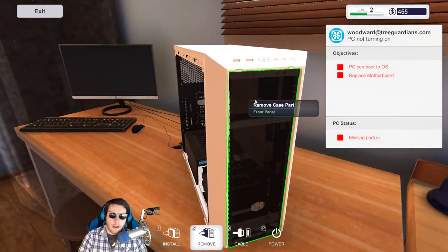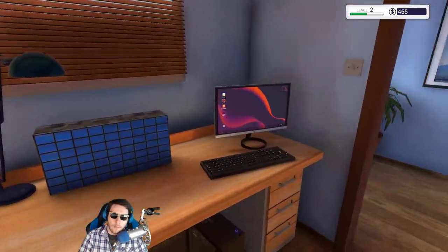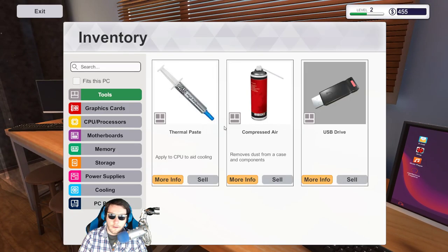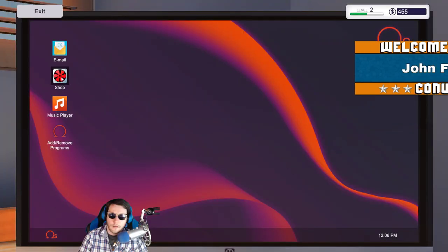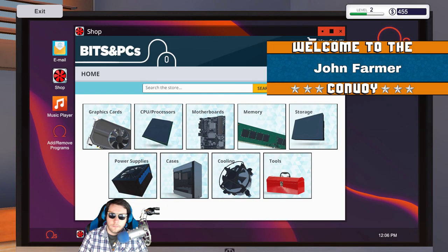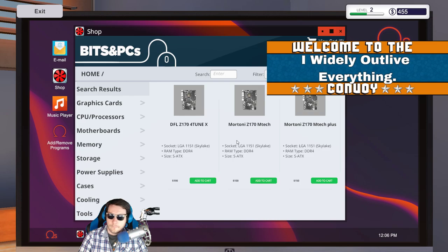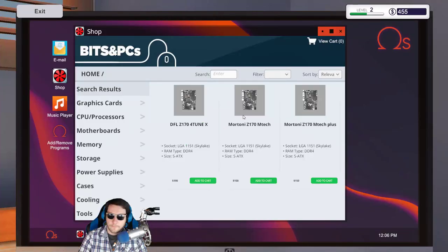It seems to be broken — we might have to put some things in the PC. Let's take a look at our inventory. The Mortoni Z101 Z170. Let's go to the shop — Z170. Does he have the MTech or MTech Plus? That's just the MTech. Let's add this to the cart and have it delivered tomorrow.